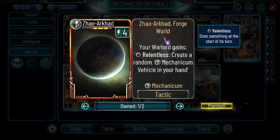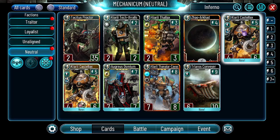Zao Arcade — your Warlord gains Relentless, create a random Mechanicum vehicle in your hand for energy. I think this card is bad. Like every generating card in the game — yes, it creates vehicles that are at least worth something unlike cultists, but the temple cost I think is too big.